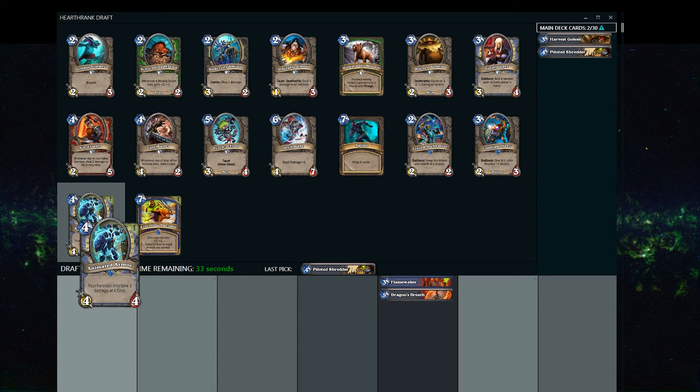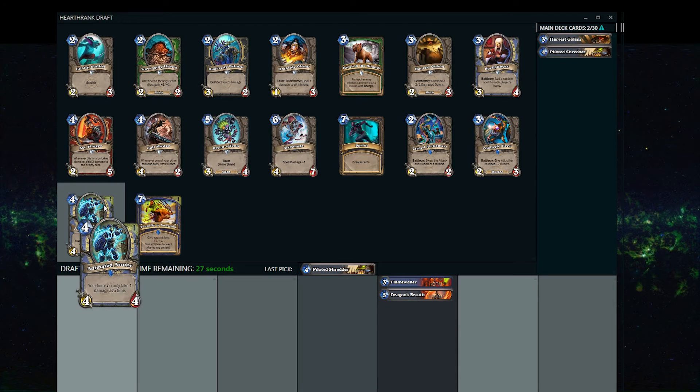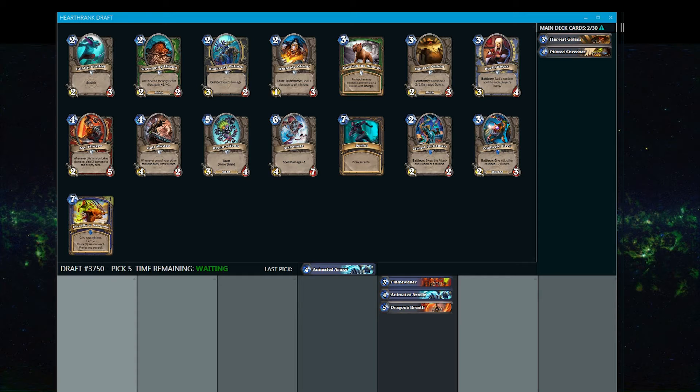I don't actually have Animated Armor, but this is something I can craft, so it's something I still want to take. It will remind me that I have to craft it in game if I'm going to play it. I'm going to stick with this and continue with the Mage base and see if it works out.